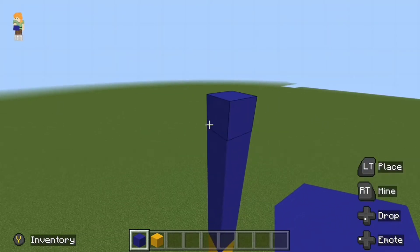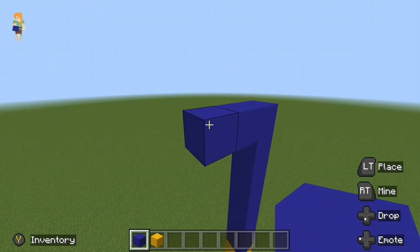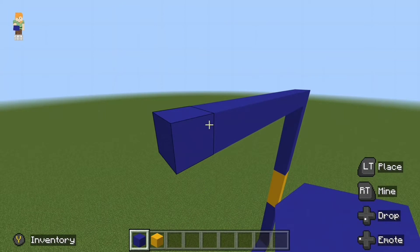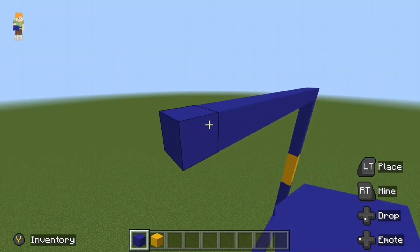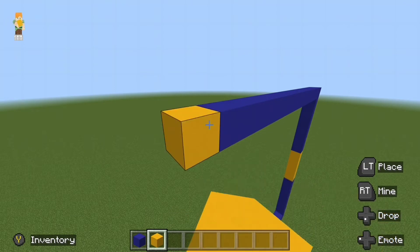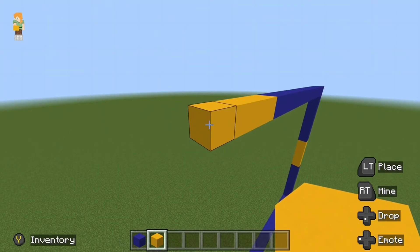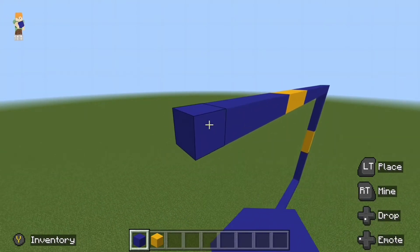Followed by an additional fourteen blocks of blue concrete going to the left of this block — one, two, three, four, five, six, seven, eight, nine, ten, eleven, twelve, thirteen, fourteen — followed by four blocks of yellow concrete — one, two, three, four — followed by seven blocks of blue concrete. One, two, three, four, five, six, seven.